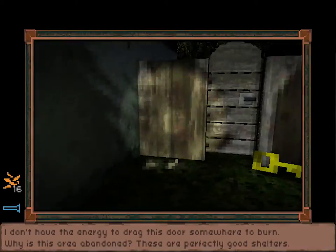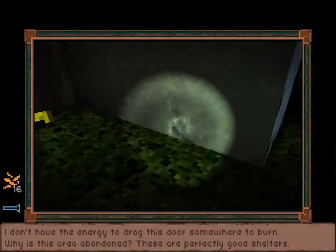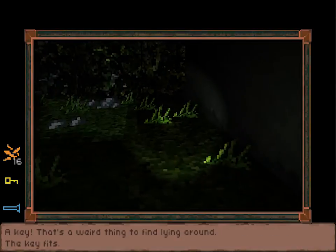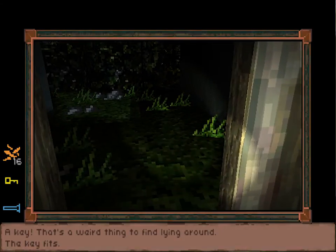I suppose 'the best of vintage Tumblr porn edition' also kind of works. Why would that be in there? Then again, why would any of this be here? And why would there be a floating key on the ground? I guess it doesn't quite make any sense, but oh well. Yay, a key. That's a weird thing to find lying around.